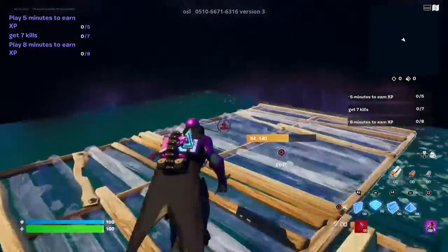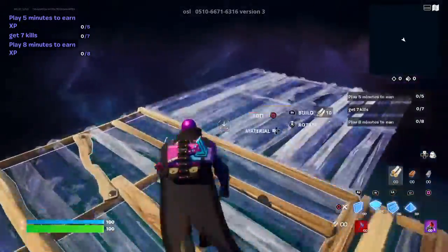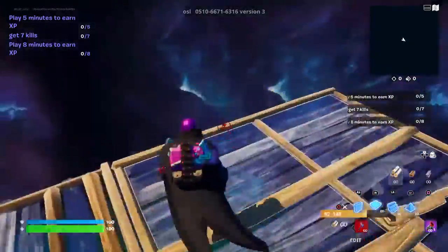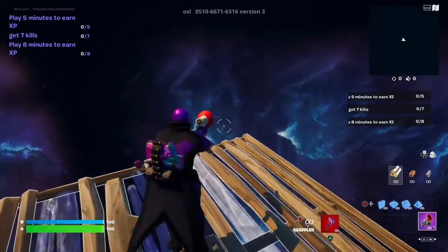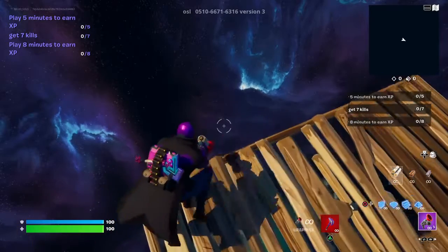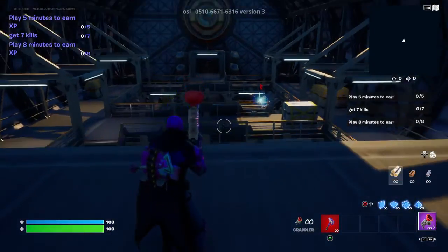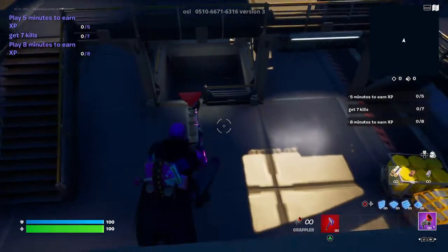Build out here and just build like this until you can't build anymore — all the way to the edge, all the way here. Then just jump around on this pad, and if you jump in the right spot you will get teleported to some other place. There we go.